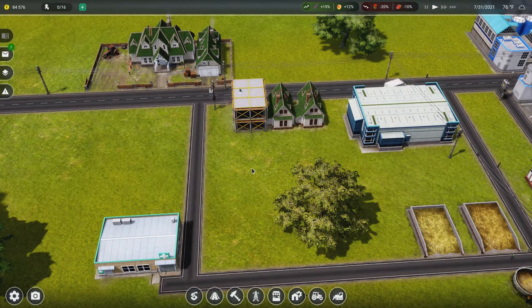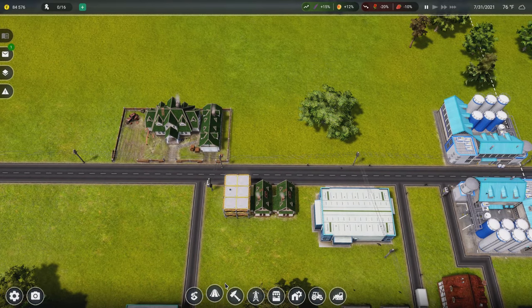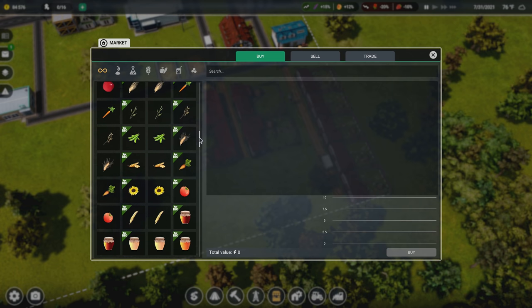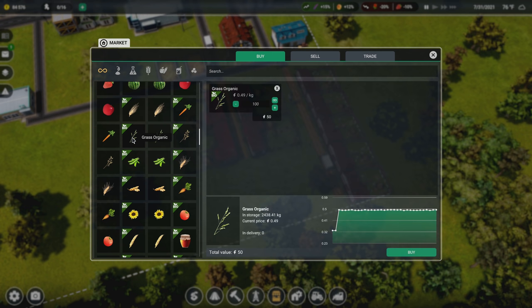Remember last time we said you can grow your food a lot cheaper. Here's the thing - grass is very cheap to buy. Choosing when to do agriculture is an important decision: when is it better for you to grow your own food than to buy it? Even though it is cheaper to produce, it doesn't necessarily mean it's going to pay you back in a reasonable amount of time compared to investing that money and manpower into other things. For example, at the current price we're paying about 50 cents per kilogram. If I wanted 37,000 units of organic grass it would cost me $18,000 to buy it.